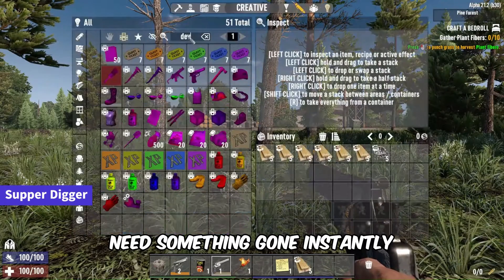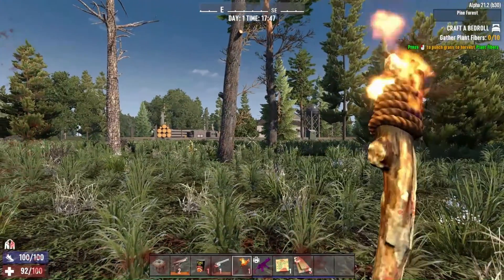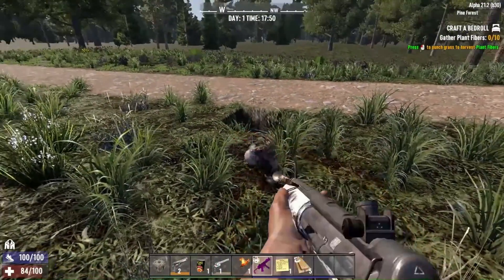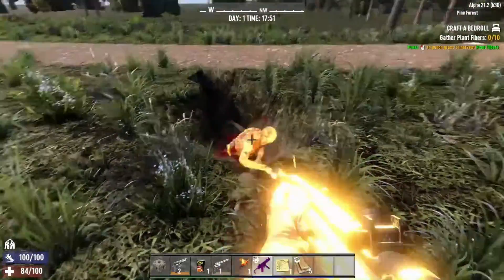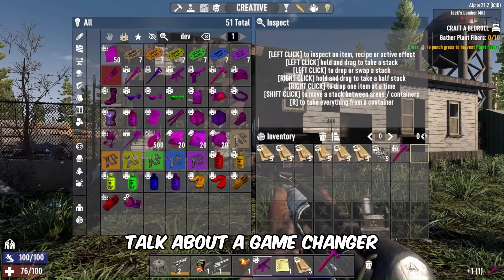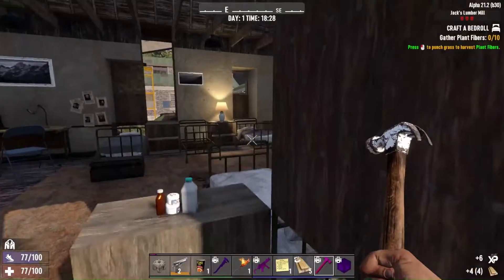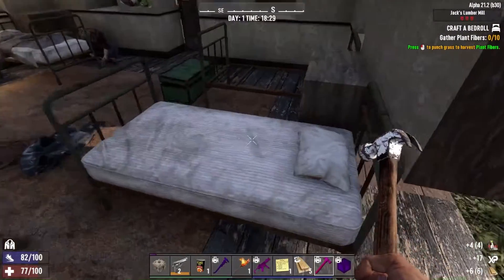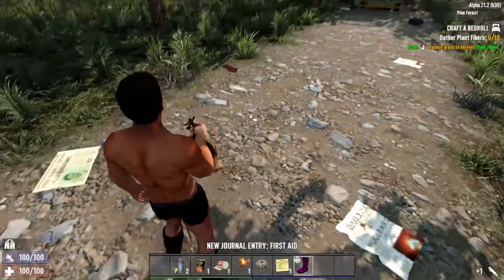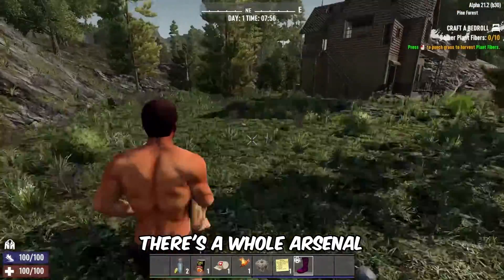Now for some heavy-duty tools. Need something gone instantly? Grab the super digger from the dev tools — it'll make short work of any block. The Hammer of God and super wrench are tools designed for instant destruction and killing. Talk about a game changer. And let's not forget the rocket boots — activate these for fast, stamina-free travel, like flying without wings. Explore even more options under dev tools in the creative menu; there's a whole arsenal waiting for you.